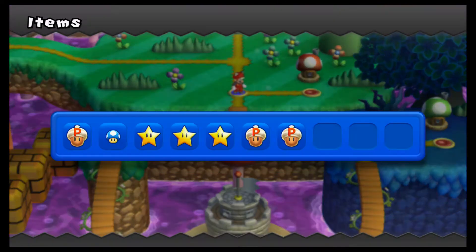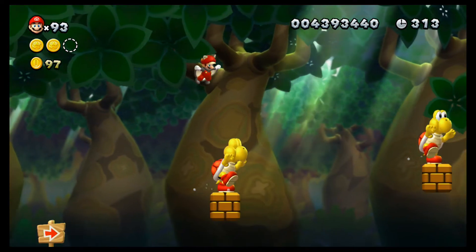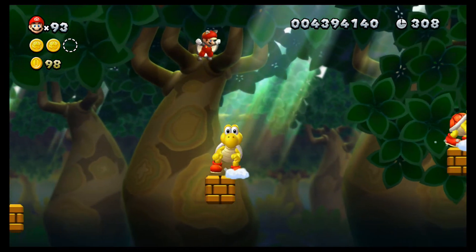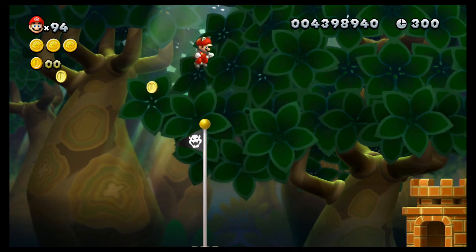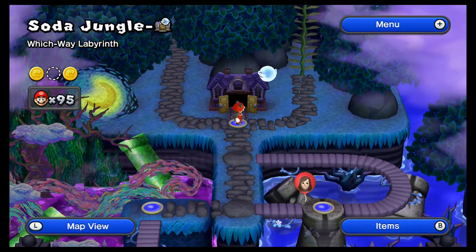With Nabbit out of the way, we also have some coins we need to get. Just missing the third one, which we saw. It's not very hard to miss — it's hard to miss. It's right there, it's easy to get.